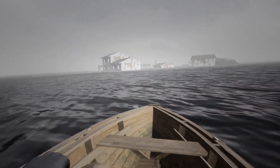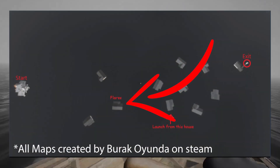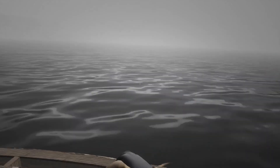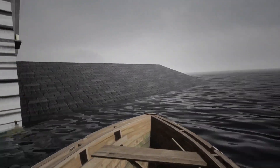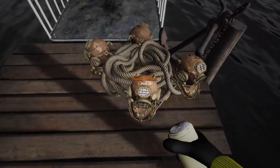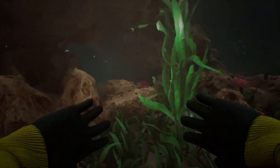As you get closer to the lighthouse, dense fog will descend and blind you. Luckily, you can grab a flare gun at a house shown on the screen now. Use this flare gun to get an idea of where you need to go. Once you get to the lighthouse, go to the end of the pier and grab the diving helmet and put it on. Then you'll need to enter the diving cage. You will experience a short cutscene and then you'll be able to swim around to find the exit.